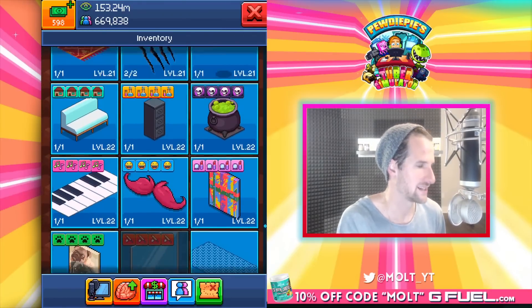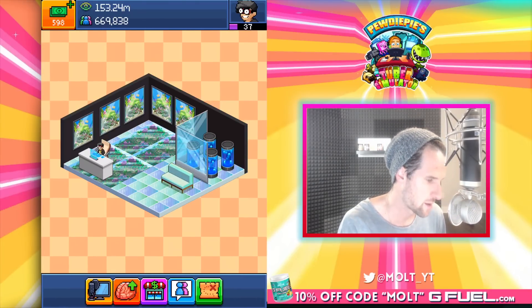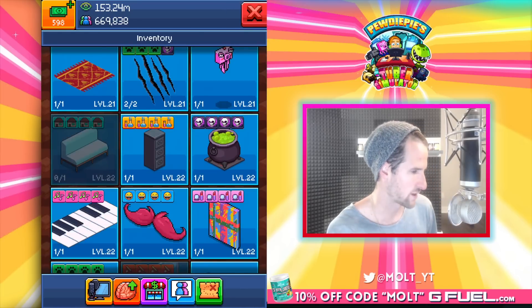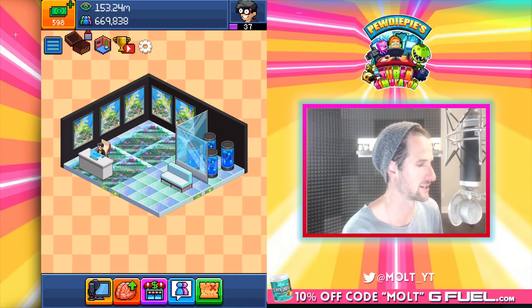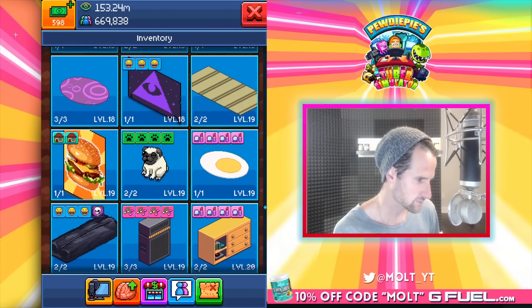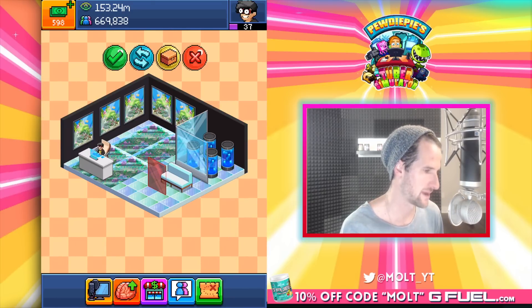Seating area — that's what we need guys. This couch fits perfectly with everything going on. Oh my gosh, it looks so good! What else do we need? That looks like a good rug right there — does that rug fit? Nah, that rug doesn't fit the theme we've got going on. What is this — it's just a mirror.